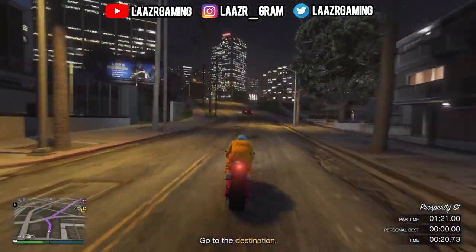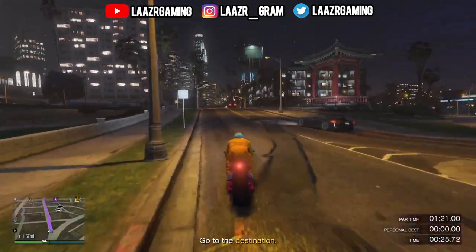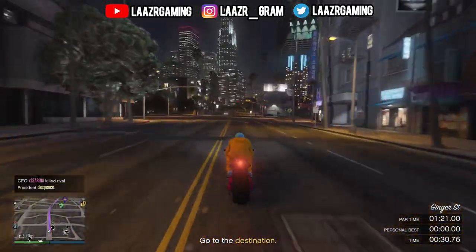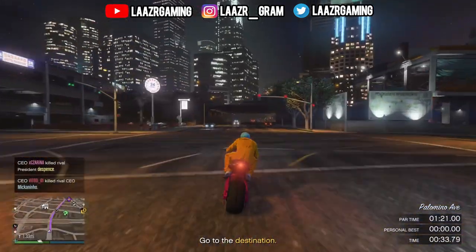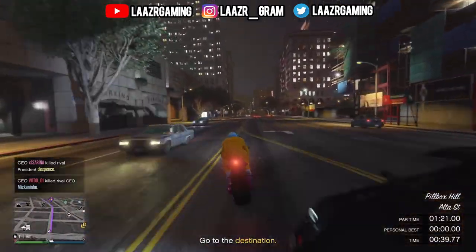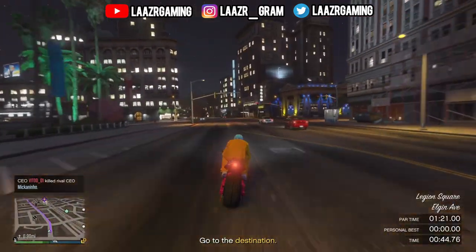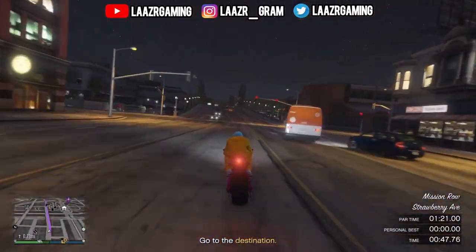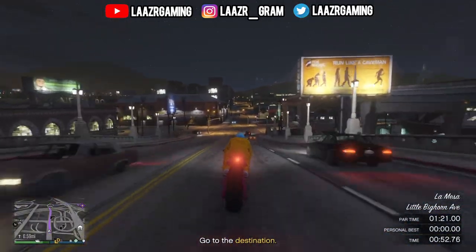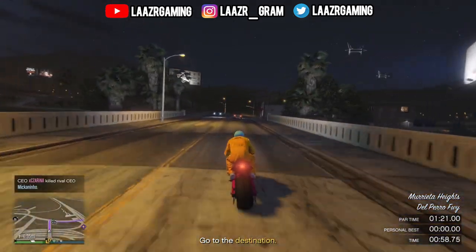Del Perro Beach has a par time of only 1 minute 21 seconds. Just like the previous time trial, I'd definitely suggest using the Hakuchu Drag so you can swerve in and out of cars and traffic very easily. This motorbike is way too quick for these time trials. If you invest in it and fully upgrade it by completing these time trials for a few weeks, you'll earn your money back in no time. Last week they were offering double money on time trials, which would have earned you 500k.